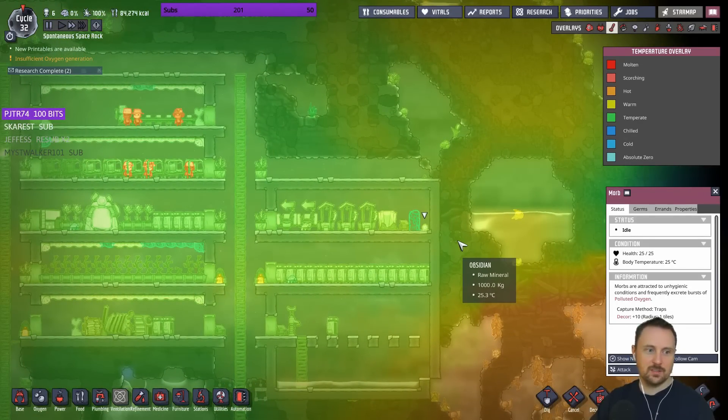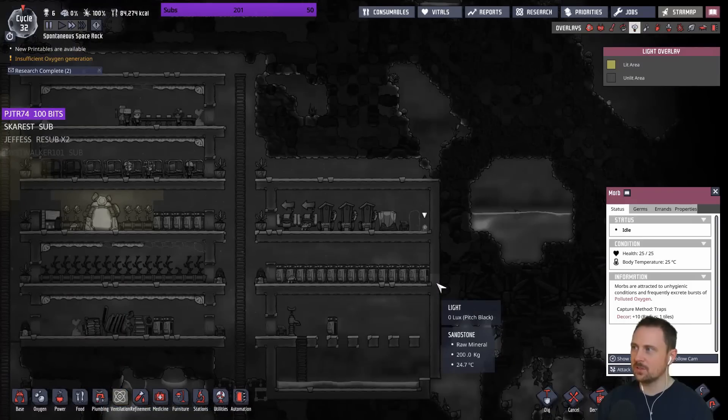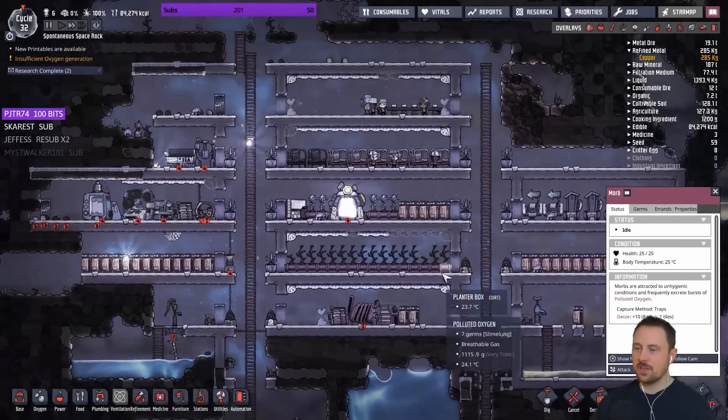Cleaning up the art - yeah, just some crazy guy in the bottom right, I'm sorry I can't really get him out of the way. What's this? That's the thermal tolerance overlay - I have no idea what that is. Light overlay, plumbing overlay. We don't have any plumbing.